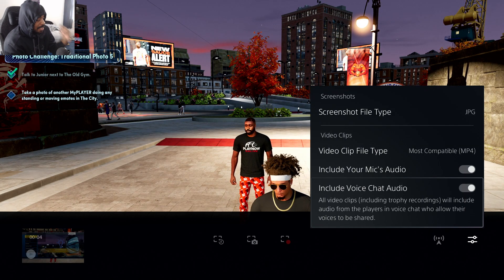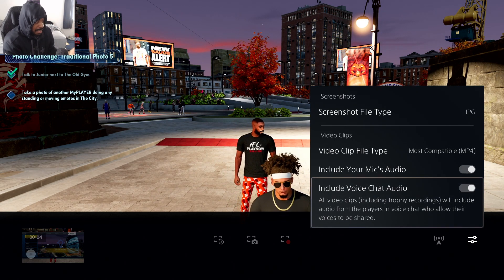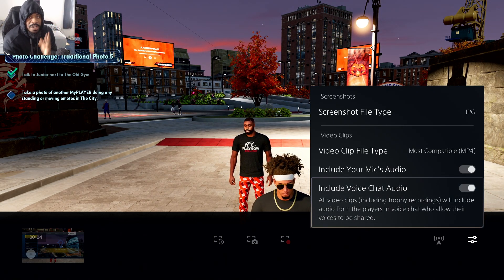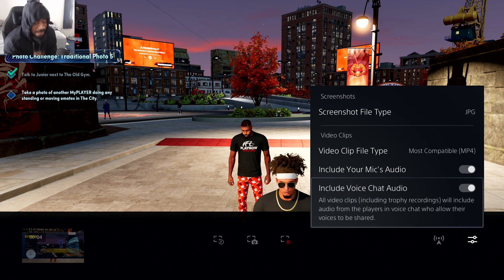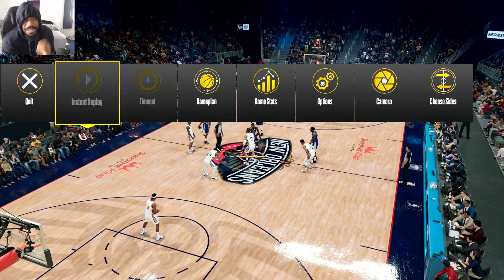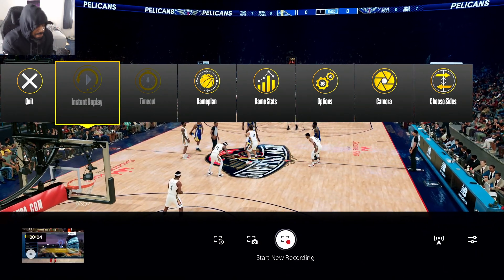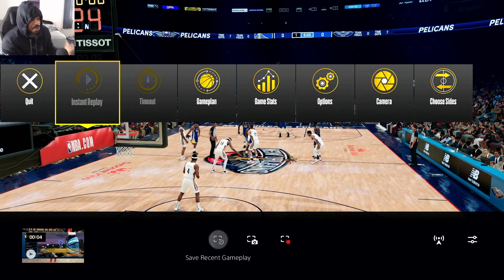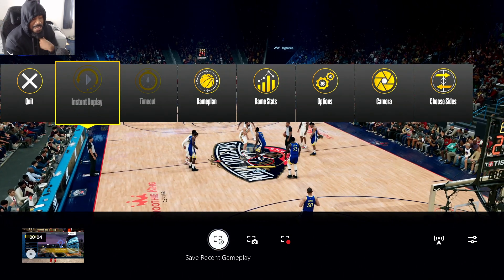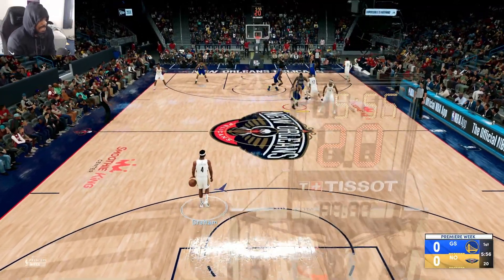The only thing about this option is it does not work in game chat. If you save a video clip, it will have the game noise, game sound effects, music and all that, but it will not have your opponents talking — that's the only thing I do not like about this. As an example, I'm gonna go to Play Now so I can show you guys how it works. Before the game starts, press the share button again. You can either press Start New Recording so it records everything from this point on, or you can go to Save Recent Gameplay after you play like a quarter or two.